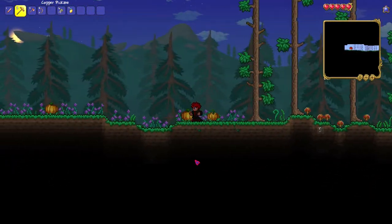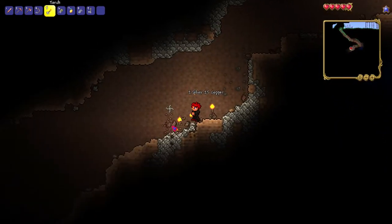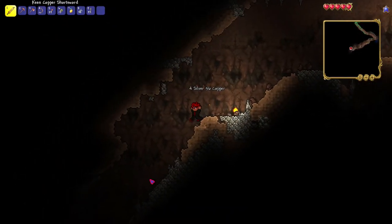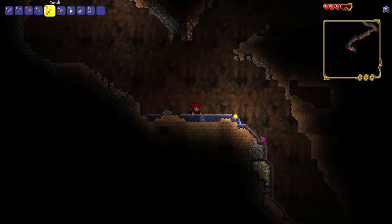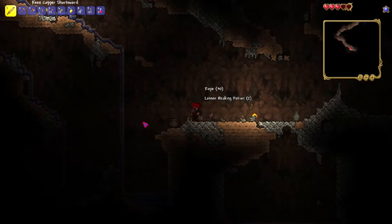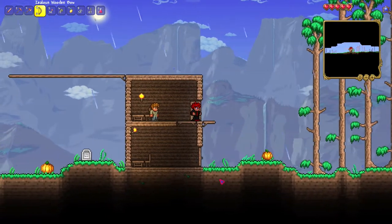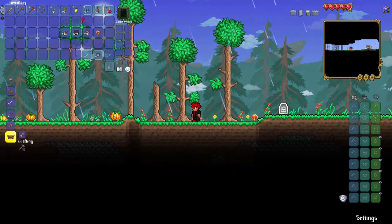I'm gonna explore and see what I can find. There are a lot of pots in here that I can smash — pots are actually really worth smashing because you can get a lot out of them, such as shurikens, rope, torches, and more. Range weapons do help a lot. I haven't yet found a chest, but let's go ahead and smash these pots. I need to find some life crystals if I'm going to make it anywhere in master mode.